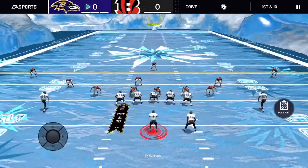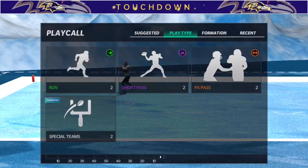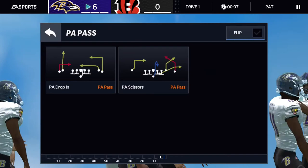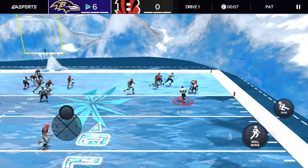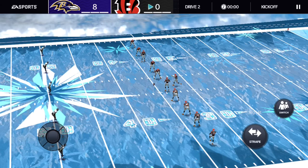Let's go ahead and bomb it to DK Metcalf who seems to be wide open — and we're gonna get a one-play banger! DK Metcalf for the touchdown! Let's see what plays will work. We ran in a PA scissors to the fullback, then Deshaun Watson scrambles for the run. Drive number two, we're up 8 to nothing — we had a one-play banger which is amazing.